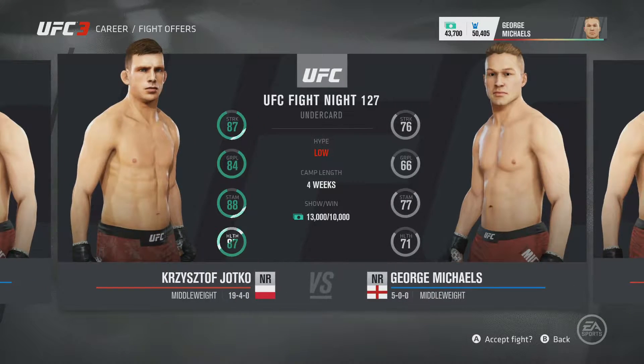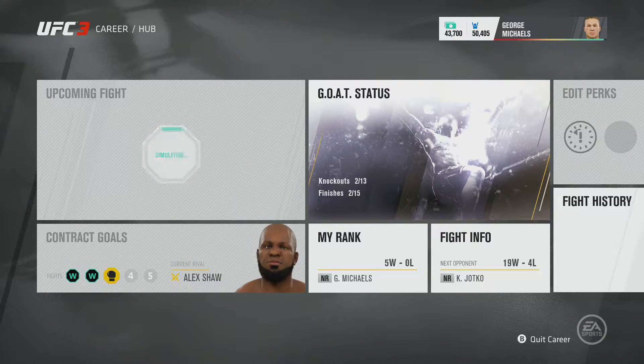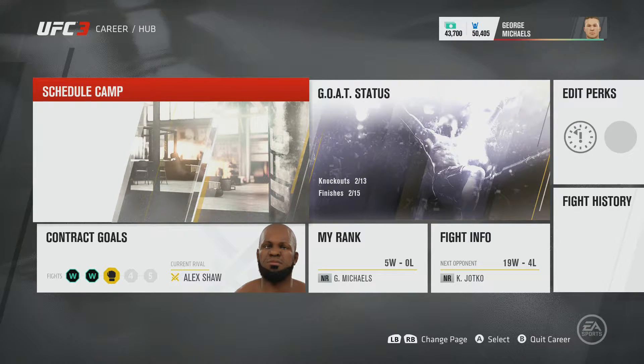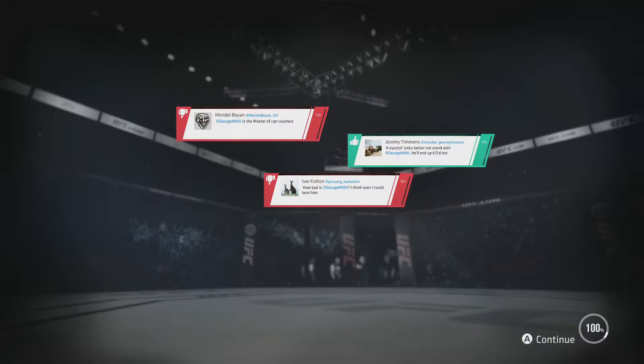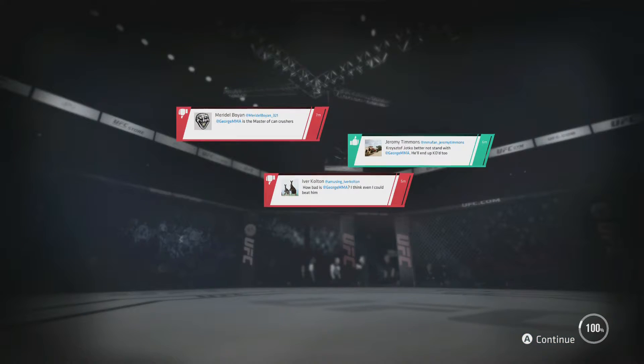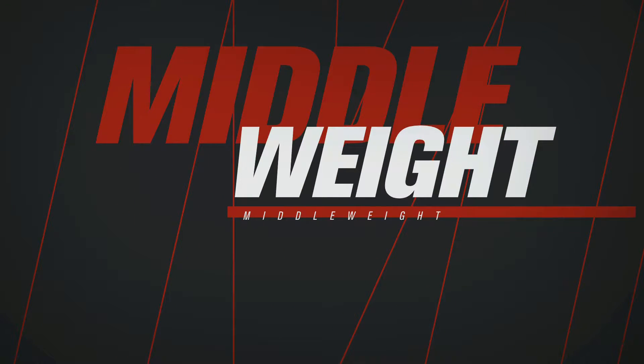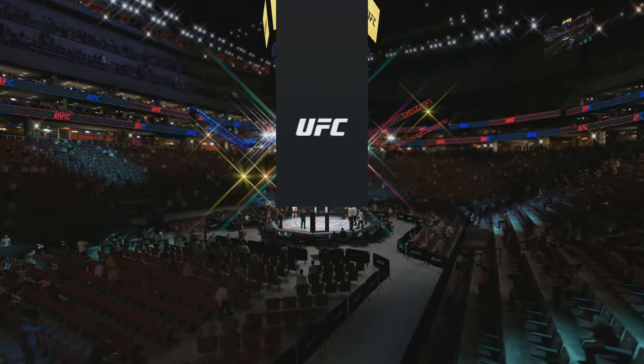Who's next? We're going to see who they offer us. I wouldn't mind a real fighter. They are offering us Daniel Kelly and Jotko. Jotko is 19-4, 13-4 — we're going to go for this dude, we're going to fight our first real ever fighter. This could be a very, very big tough test but we're going to go for it and try and take this man out. Jotko is in for a nightmare. He's decent at grappling and striking — he's okay. But I think we got it. I just think George Michaels has this in the bag.